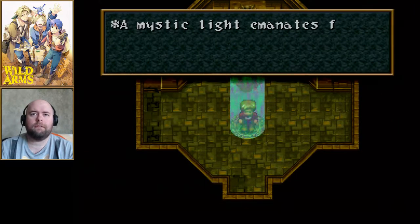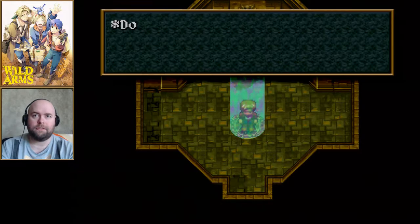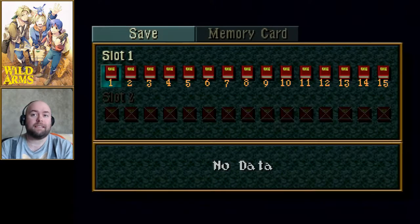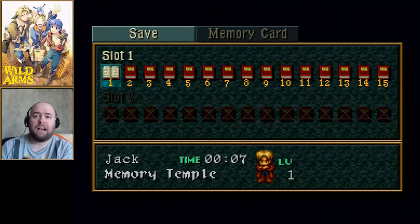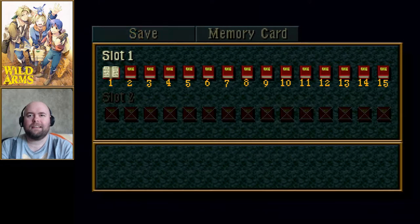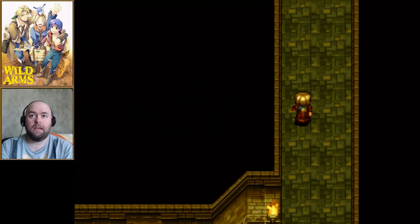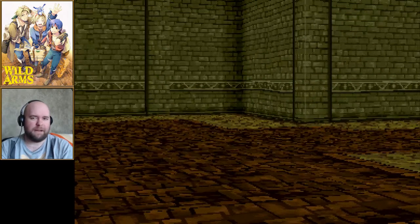We have our first save point. There are two different styles of save points: the summoning circle style from the mystic seal, which is what I'm using now and is located in dungeons, and then there's the bird, which is located outside of dungeons. I cleared my memory card specifically for this and will be making archival copies of my saves because I have a PS2 with FTP support. Also, a save point in an unusual spot of a dungeon probably means you're about to hit a boss.